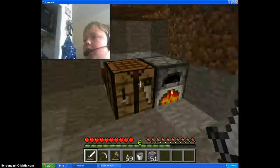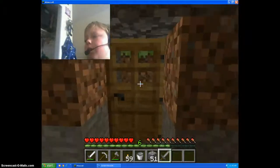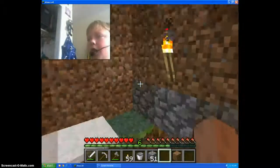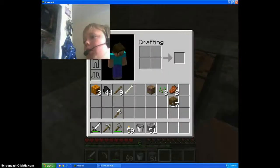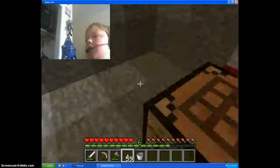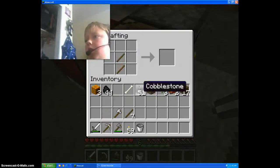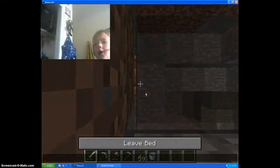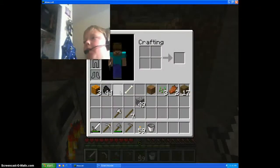I got an iron axe but I can't use it yet. I think I should just throw away this stone sword. Tonight I'm going to make the farm, so I need to make a home. I'm going to make the farm. I'm going to cheat my thing — peace.